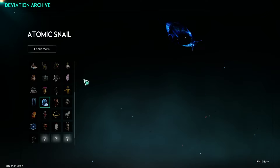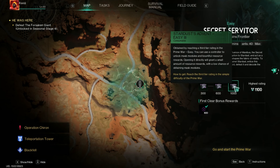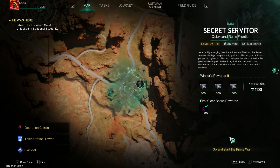By the Wind and Atomic Snail are both available through Prime War, specifically from the repeatable chest in the winner's rewards. From my testing and asking around, both have only been obtained from the 1,000 point reward. So this video will help you gain as many points as possible while playing Prime War, especially with hard modes releasing this upcoming week.